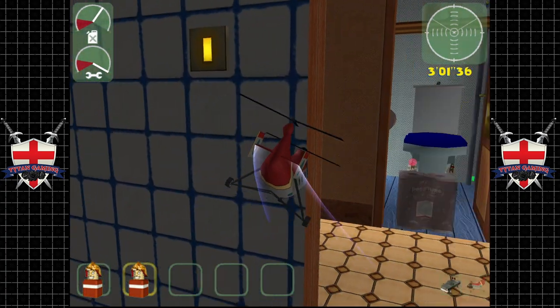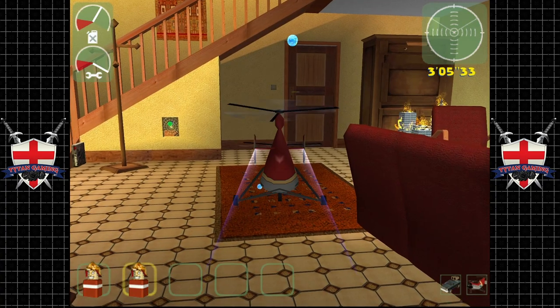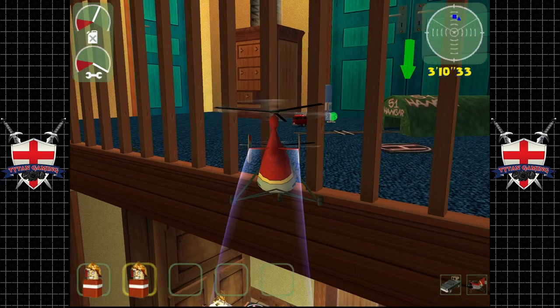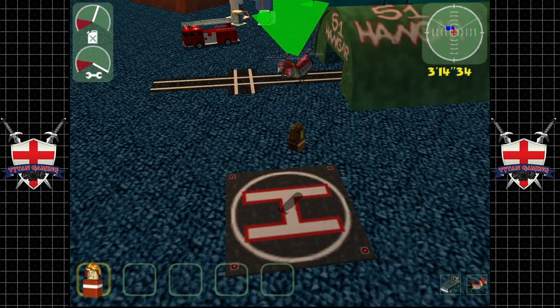The water can wash the helicopter off and somehow regenerates our health — don't question it, it's just the way it works. Let's go drop our two firemen off. If you look at their pictures down on the side there, they look very happy to be here. Let's drop these dudes off and that's it — we're done. Now we just have to play the waiting game.